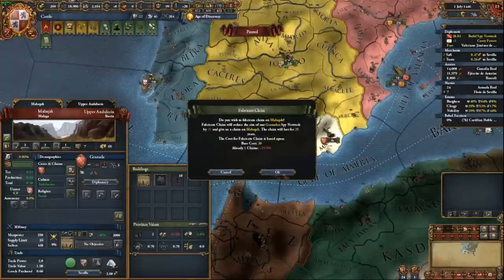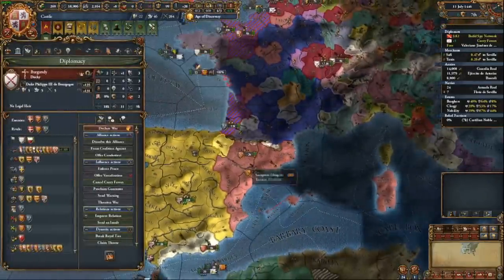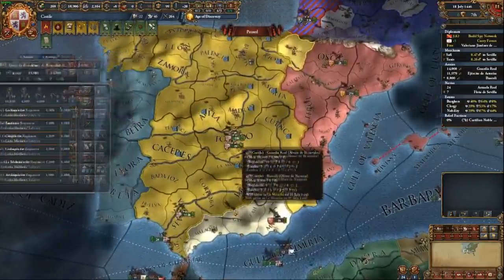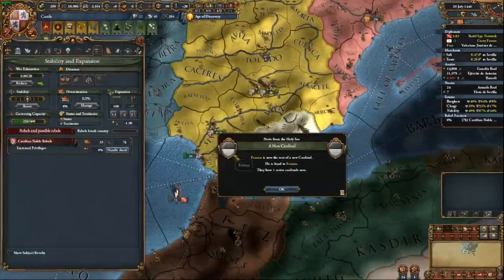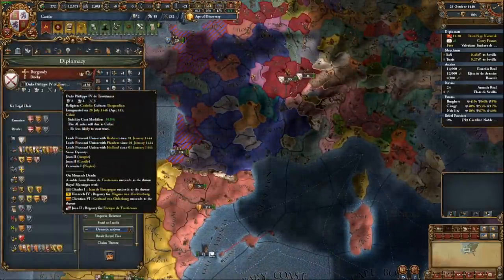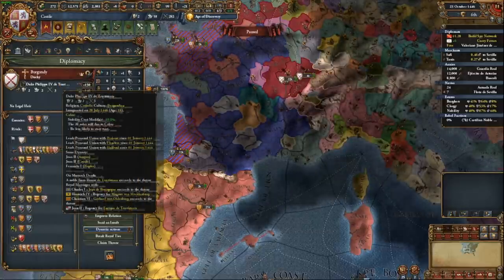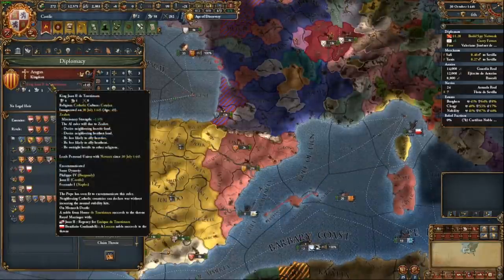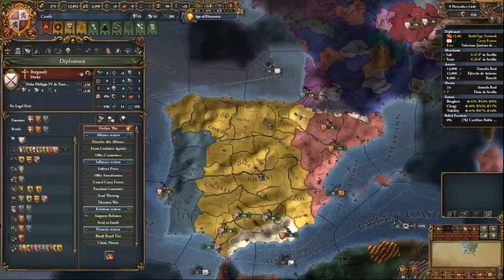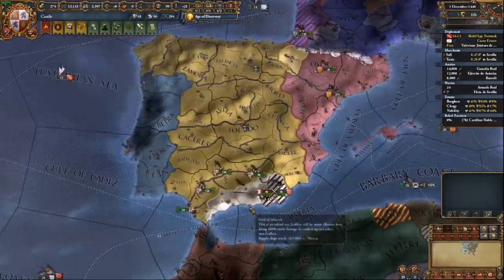It's possible the Ottomans can ally Granada, though I haven't seen it in the Domination patch yet. If that happens, you're kind of screwed — just restart if Granada allies the Ottomans. In my run, Burgundy's duke died early and I got a member of my dynasty on their throne. This is actually a bad thing because now the Burgundian inheritance will not happen. I'd have preferred gambling on the Burgundian inheritance, but I can't take advantage of the shared dynasty right now without attracting massive aggressive expansion.